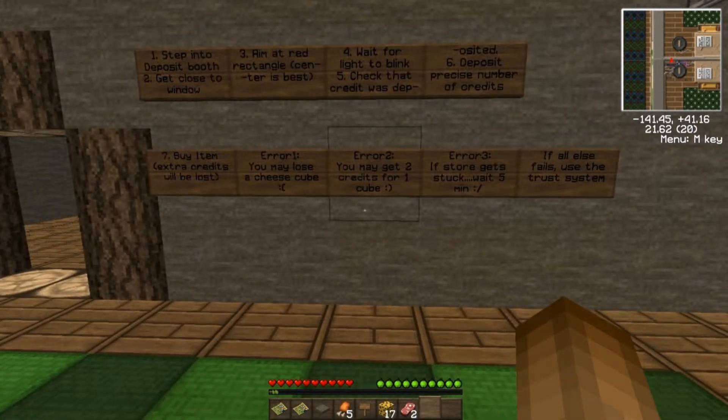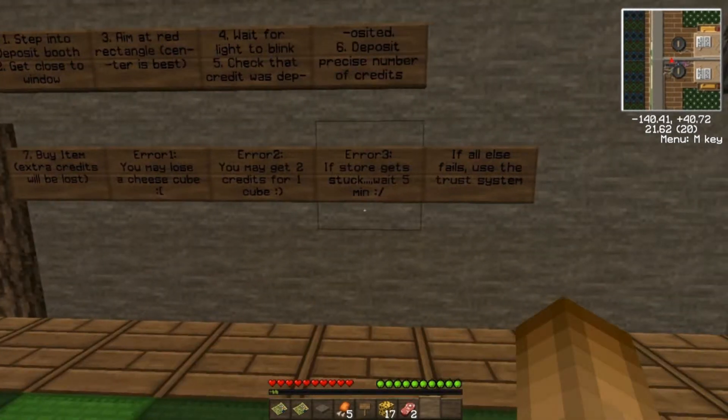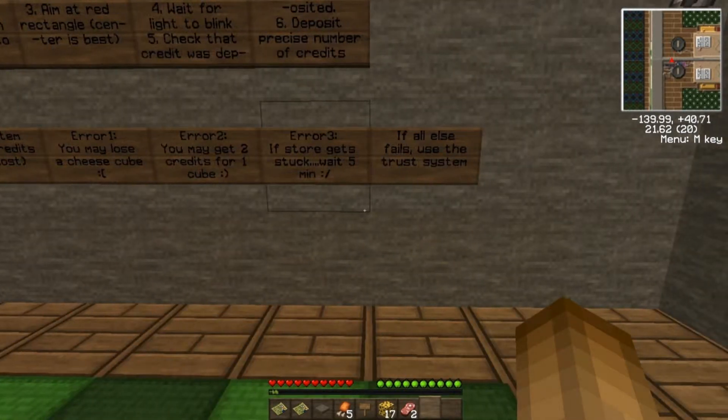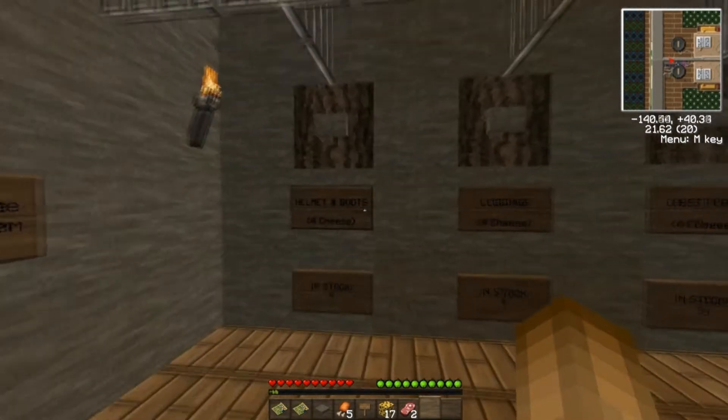You may get two credits for one cube — happy face. If the store gets stuck, wait five minutes — sideways face. If all else fails, use the trust system. What? Oh, here's the thing.